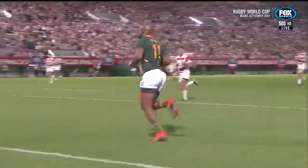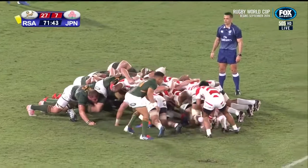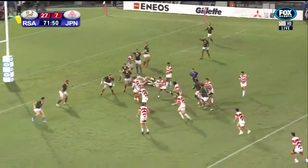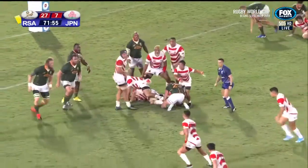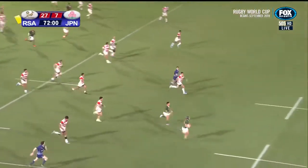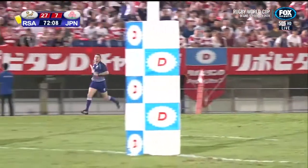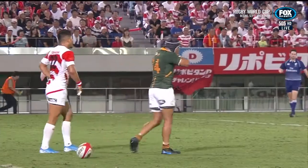That is a hat-trick from Mpimpi! This Japanese side are going to be beaten. Nagara looks for Tokunaga on the unders line, they switch direction — Thompson, Tomura flat long ball, but it's plucked out of the air by Colby! Shut the gate — you're not going to stop Cheslin Colby. He runs away for his second try, going 90 metres with the intercept!